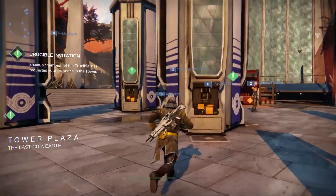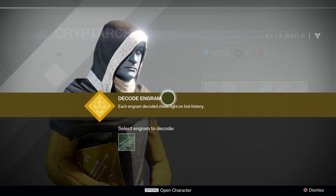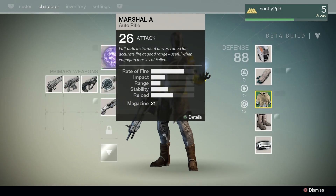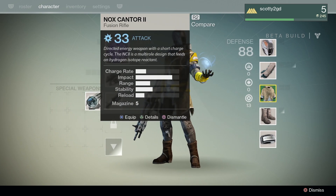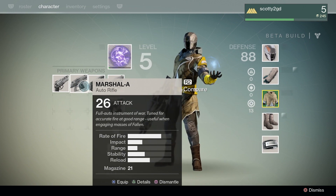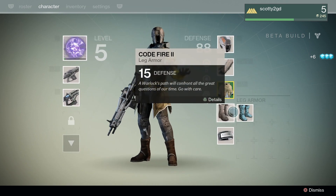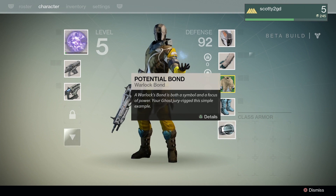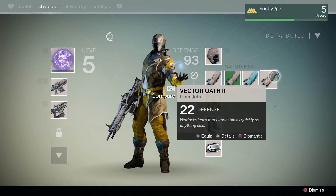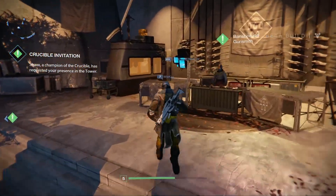A few unlocks — one is over here. The champion of the crucible has asked me to appear. Oh, a new gun — awesome, thank you very much. Not sure what gun that is. Is that a fusion rifle? What is that? We've got a hand cannon — I'm going to stick with this for now. Let's get rid of that one, don't need it. Keep the hand cannon for now. Any new stuff? Got any helmet? I've got a few different things here as well. Twenty — what do I go for? Discipline. Let's go for the discipline one, not sure what that does really, but I like my little costume — it's pretty cool.